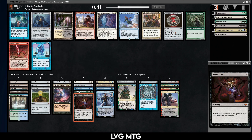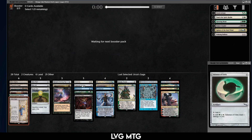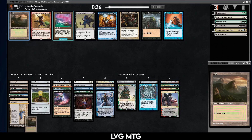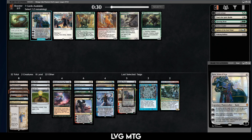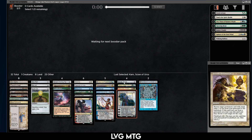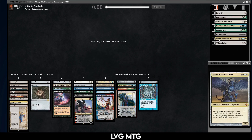Ponder is not bad either, but Demonic Tutor is quite a bit more powerful. We do have the Mox Jet, so let's take the Tutor. There's the Saga — I think the Saga has some potential in this deck. It's a weird one. Mana Confluence, Sylvan Safekeeper — I think I take the Confluence seeing how greedy our mana currently is. Exploration with a bunch of draw sevens — at least two seems fine. This will let us splash Rin and Seri and Minsc. Karn doesn't seem bad either.